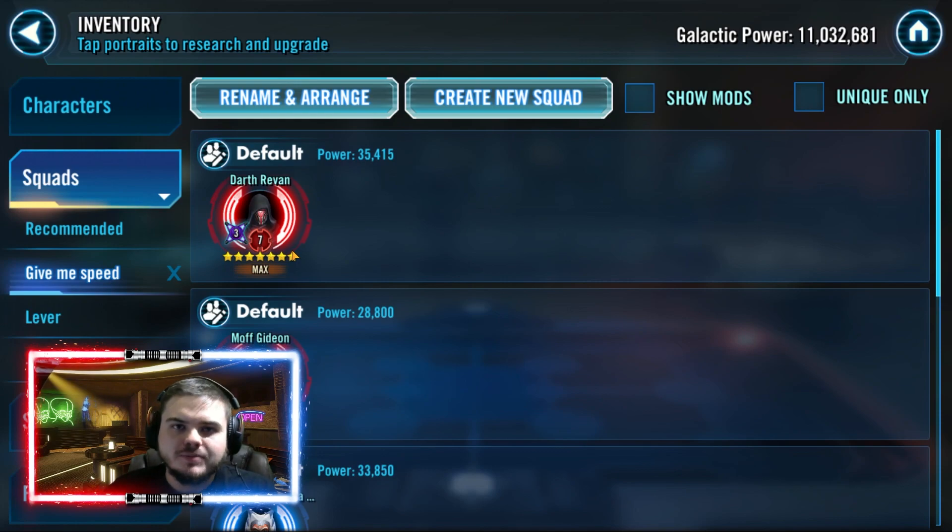Darth Revan deserves speed because if he goes first he's going to fear the enemy team. If he fears them, they do not take turns, and this allows the rest of your team to catch up. It's going to allow you to use lower, more subpar mods while still maintaining a strong team both offensively and defensively.